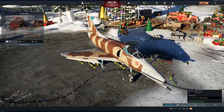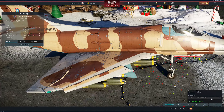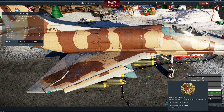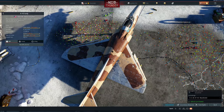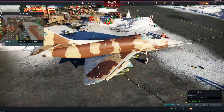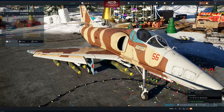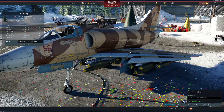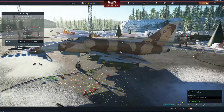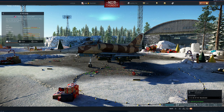We have here one of the skins for the F4E — it's an aggressor skin. NAS Miramar — I remember this type of skin was used as an aggressor skin because it kind of looks like a MiG-17, but I might be wrong. Apparently it's for the Marines. It even has the name of the pilot — Captain Falter. Pretty cool, right? Pretty interesting — it looks like a MiG if you look from the side.